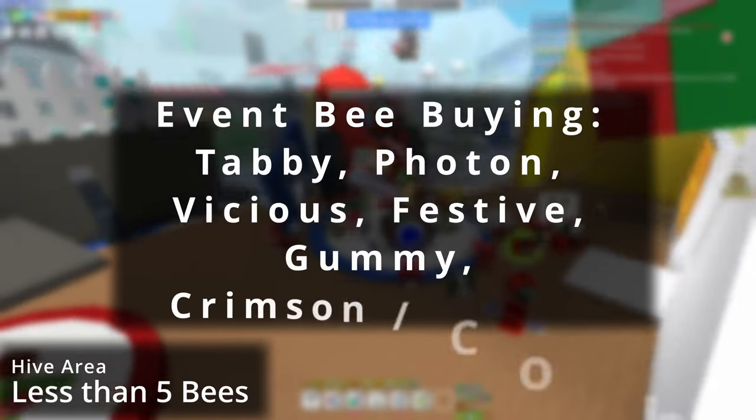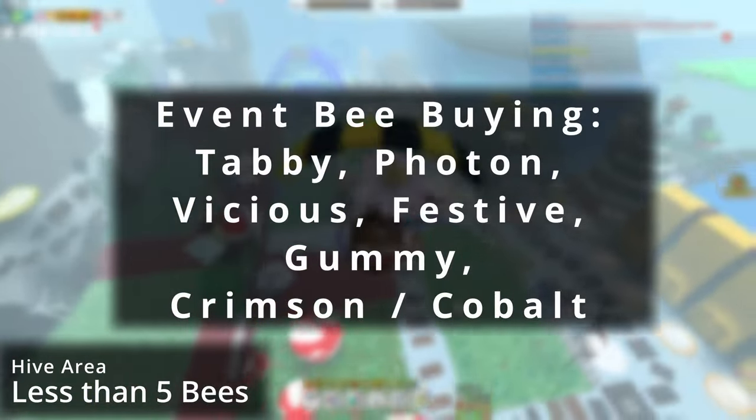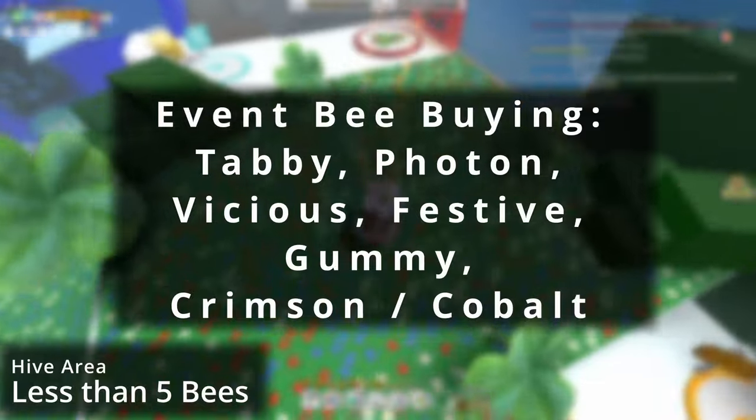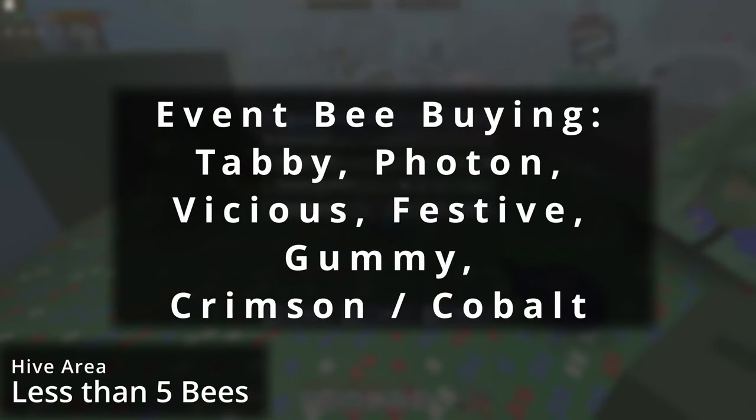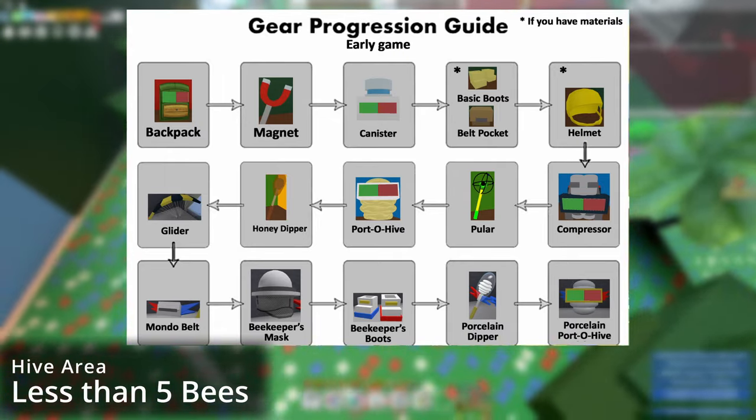If you bought any game passes, this is the event bee buying guide. Get Tabby first, as you need Tabby Love up to a thousand to get the most benefit of that bee, then Photon, Vicious, Festive, Gummy, Crimson, and then Cobalt.